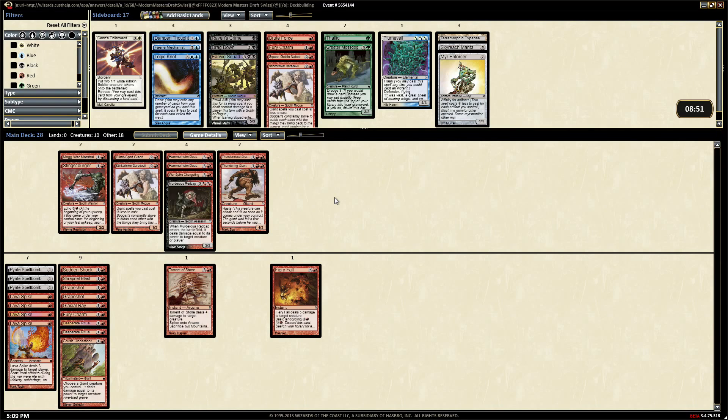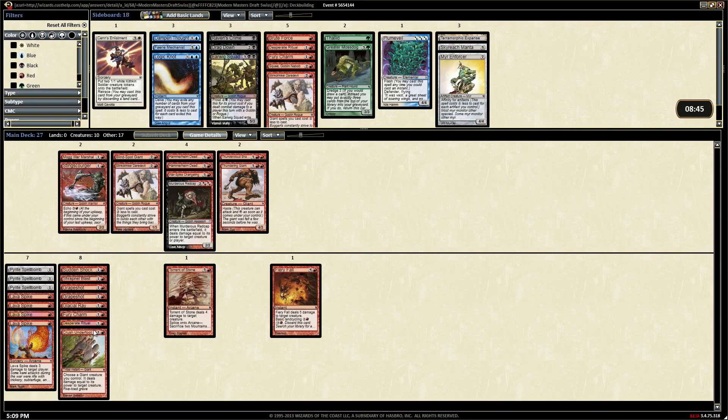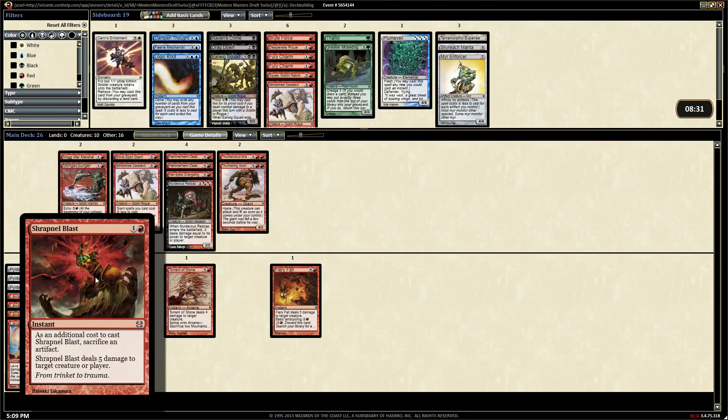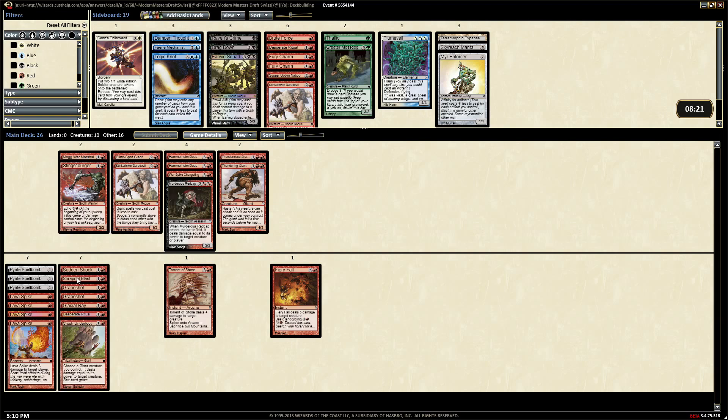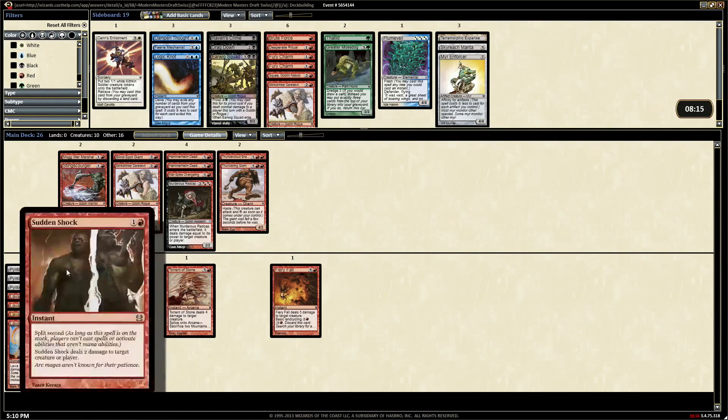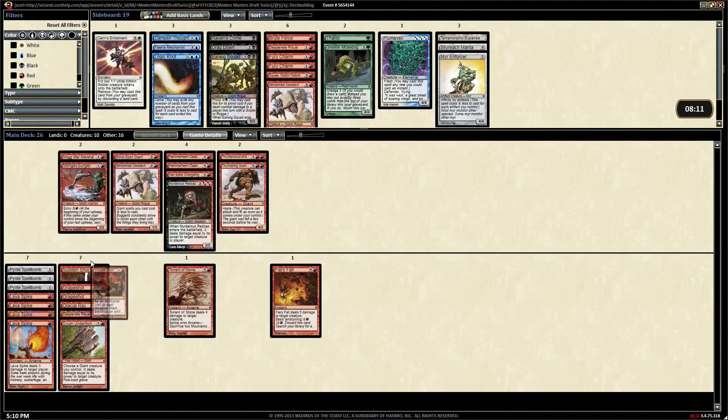Four more cuts. We probably don't need both Desperate Rituals. We probably don't need the Fury Charm - the plus one plus one trample might be relevant but that's fine. The Glacial Rays and Grape Shots seem good. Shrapnel Blast could be a surprise finisher, but these are our only targets. Better to pay two and do five than pay one and do two, but maybe we don't have enough targets. Let's take out a Ritual and a Blast. One more cut and we'll do 16 mountains.